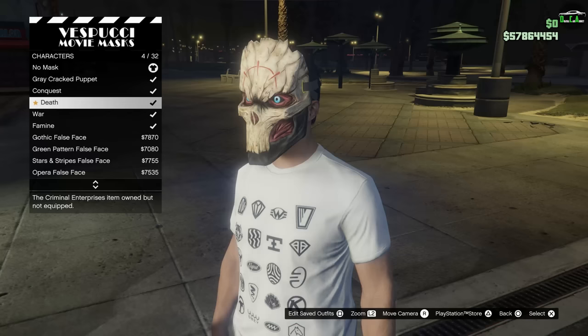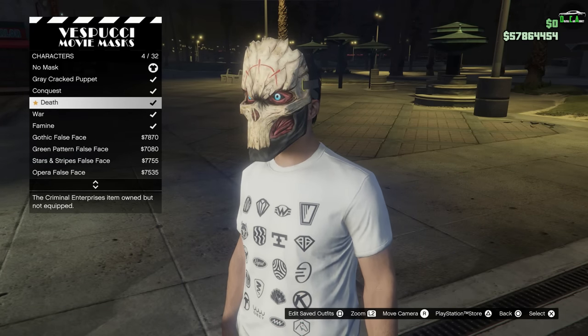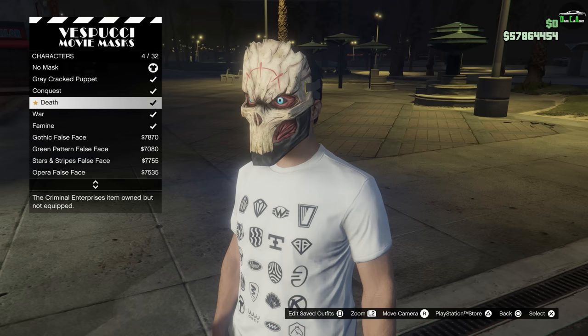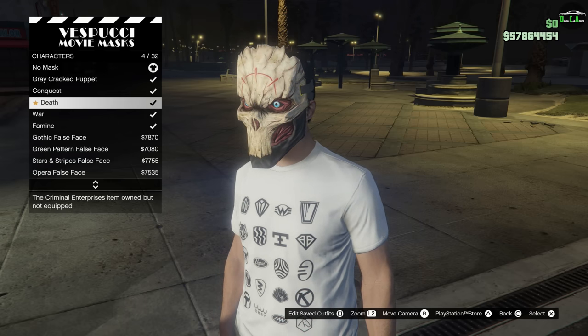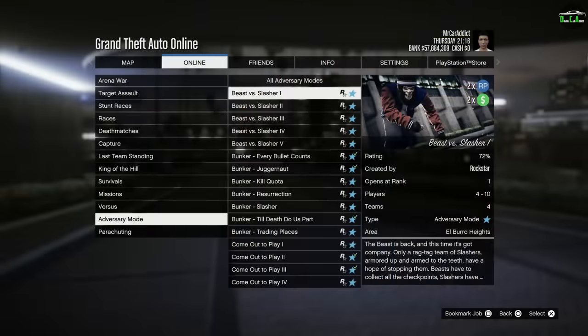In terms of login unlocks, you can get a Death Mask for free just by logging in this week, which is pretty cool. Also, if you complete any Cell mission this week, you'll unlock the Halloween Parachute Bag, which is awesome.